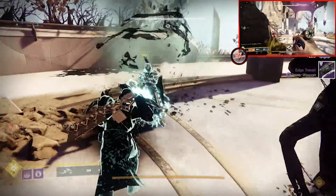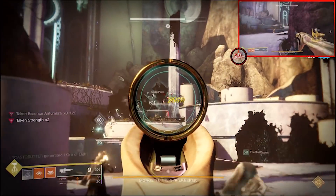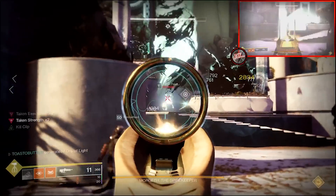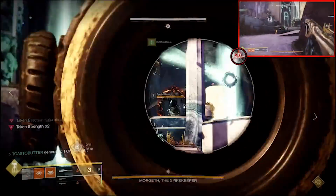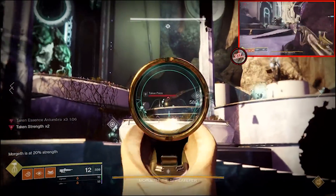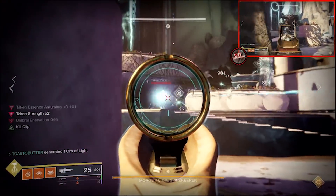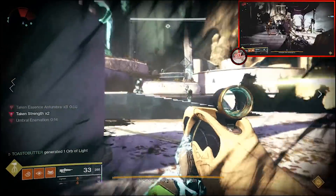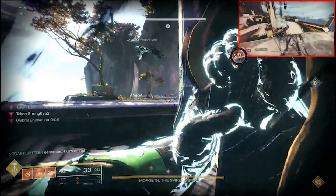Teammates 5 and 6 are the cleansers, left and right respectively. Their job is to look out for the Eyes of Riven, kill them quickly, and pick up the orb to cleanse teammates. Preferably have the right cleanser be the first to cleanse since the first person captured is planned to be on the right side. After that first cleanse, continue add control as the second round of Taken Strength spawns, followed by a new set of Eyes of Riven and Vandals. Only kill one Eye of Riven — leave the second one up for another 15 to 20 seconds, as you may need it later.